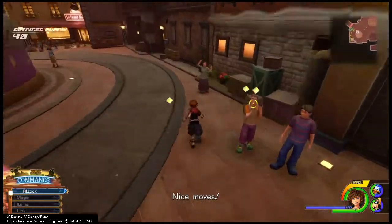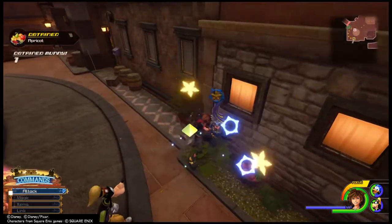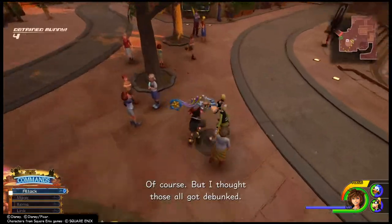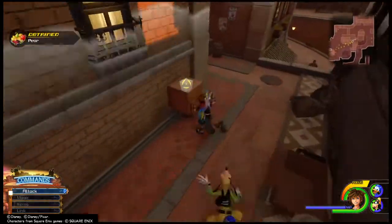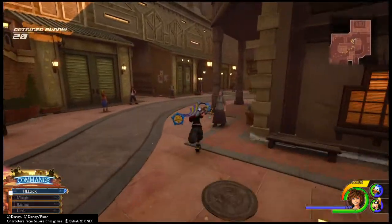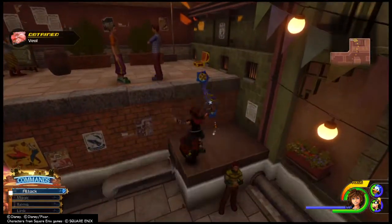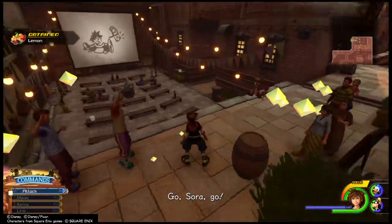Do a little spin attack here, put these small boxes, break this — because there's a chance you can get a synthesis material, and some money. Hit this, hit that, come over here, hit this. Come back over here and hit this. This is in Twilight Town, which is the very second world that you unlock, so it's very easy to do from early on.